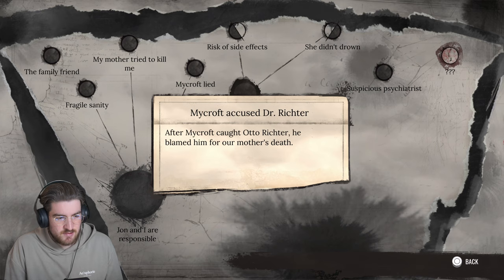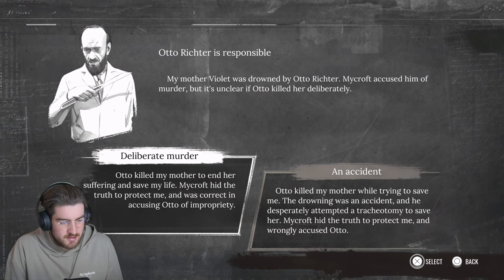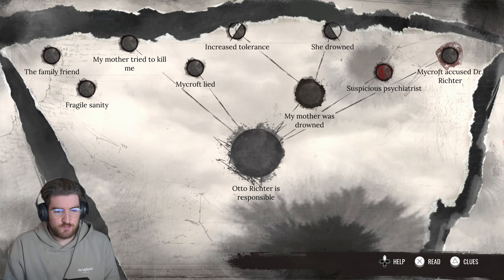Mycroft accused Dr. Richter. After Mycroft caught Otto Richter, he blamed him for our mother's death. Otto killed my mother while trying to save me - the drowning was an accident, and he desperately attempted a tracheotomy to save her. Mycroft hid the truth to protect me and wrongly accused Otto. I'm going to go with Otto Richter accidental.